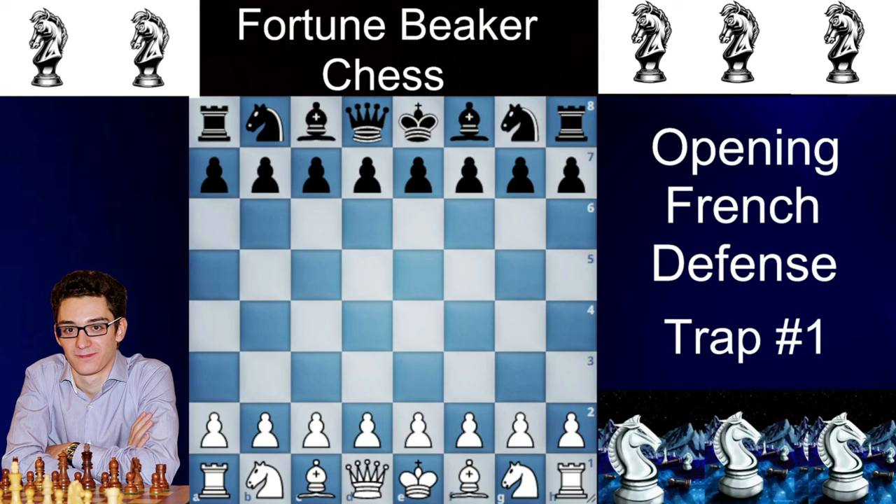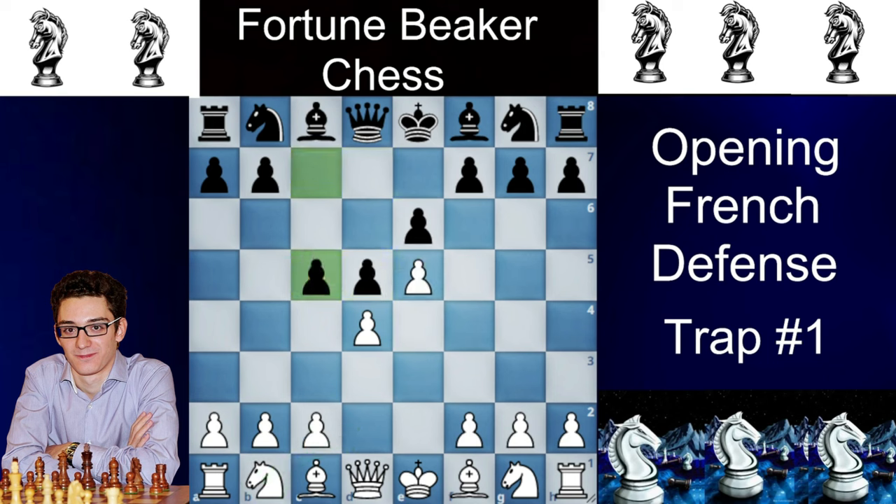Trap number one. The French defense opens with e4 and e6, going into the main line with d4 and d5. I will show you two traps in the e5 line and one trap in the knight to d2 line. Let's start with the trap on e5, after c5 attacking White's strong center, then c3 strengthening it.